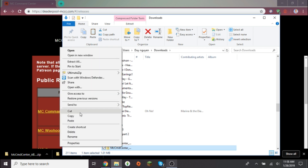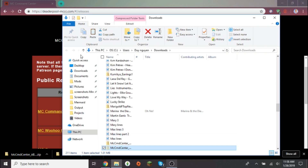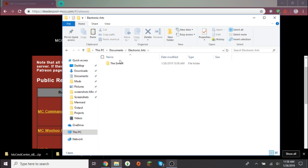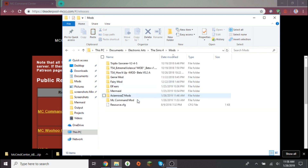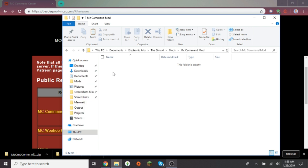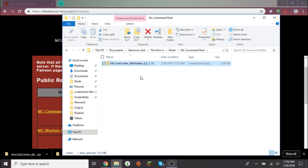It downloaded twice so it appeared in my folder twice. You definitely want to either cut or copy the file — I like to cut. Go to your Sims 4 mods folder: go to Documents, hit Electronic Arts, then The Sims 4, then Mods. I already made a folder specifically for the MC Command mod to keep things organized, but you don't have to — you can just place it all in the main mods folder.